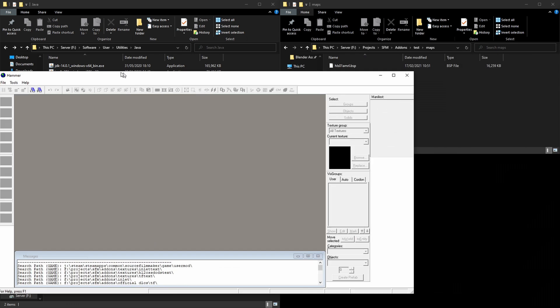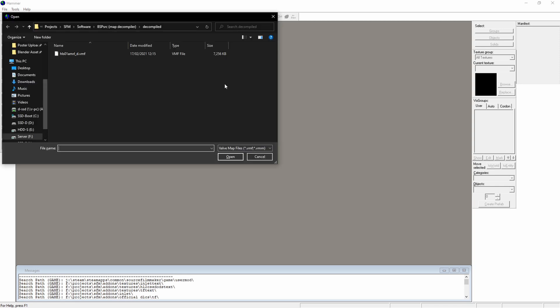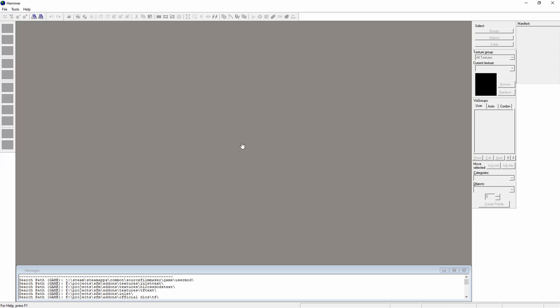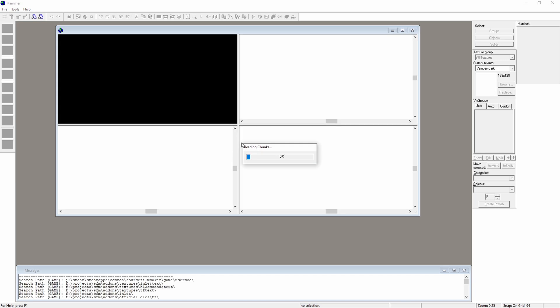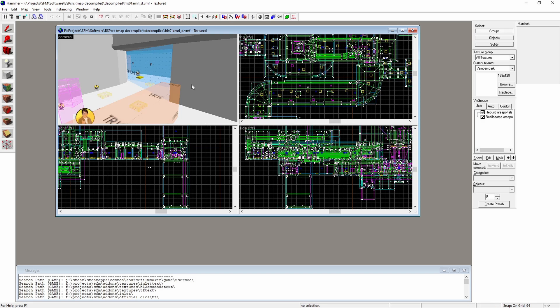Hammer is launching on the other screen. We have Hammer here. Ctrl+O, select the map, wait for it — it's thinking, it's reading the chunks. Now we have it, so we just press F9.